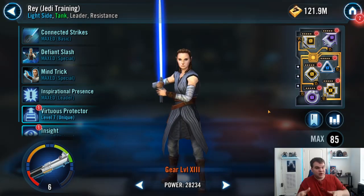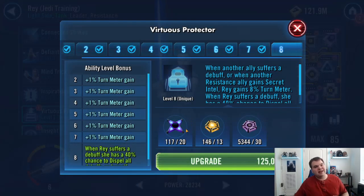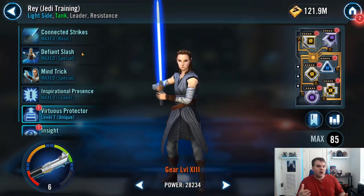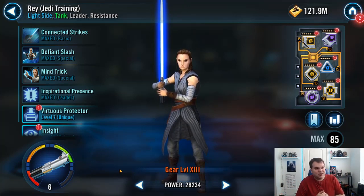Once you know which Galactic Legend you're going for, my recommendation is to start hoarding. Hoarding is always a good idea in resource management games like Galaxy of Heroes. I have no doubt Galactic Legends will have Zeta abilities, and the ultimate ability may require more Zetas than we're used to. Start hoarding Zeta materials and Relic materials. As requirements come out, spend them on whichever characters you're upgrading, and put good mods on them.